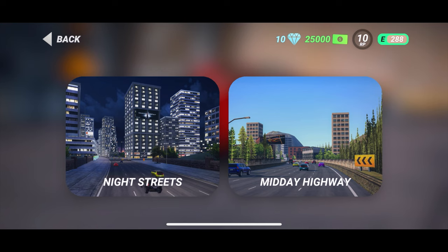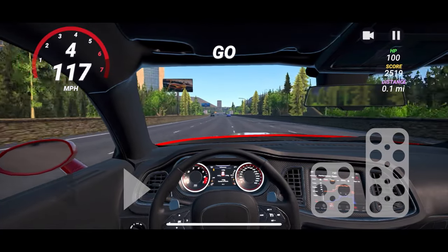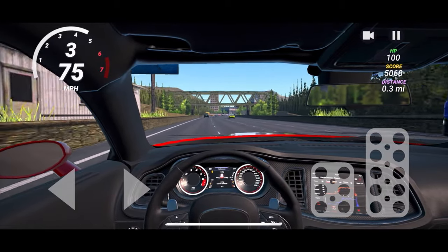Start drive — here we go. We have midday highway and night streets. Let's go midday highway. No idea what to expect. Whoa, this looks kind of cool! So we have free roam on the highway — we don't have to lane-to-lane.